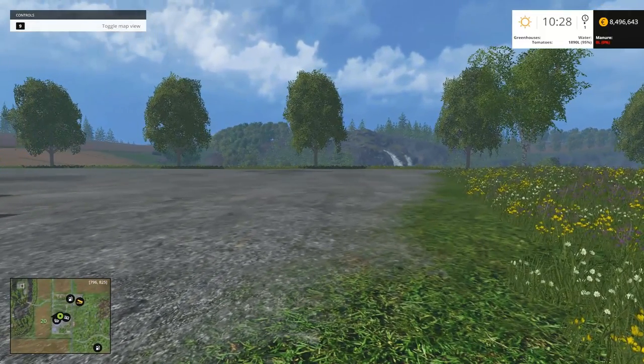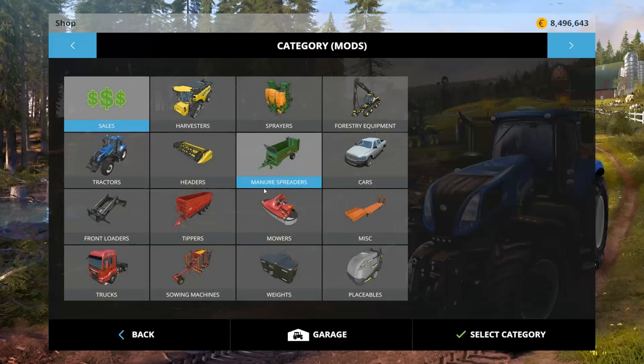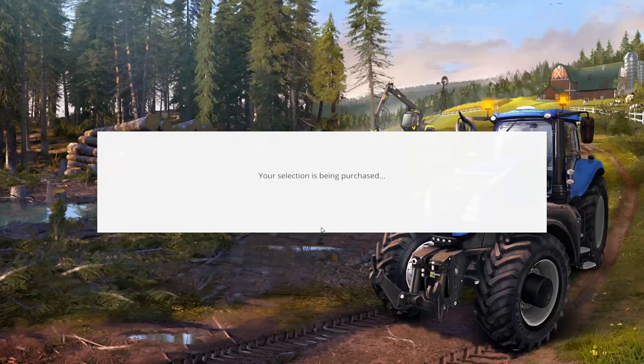Let's jump into it — we've got some tractors and maybe some trucks. Our first tractor is the Class Axion 850: 120,000 to buy, 320 a day to own, 233 horsepower. Not bad. Let's buy that.